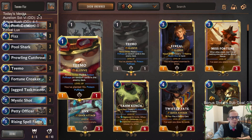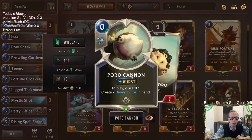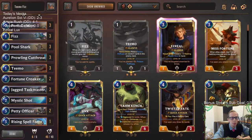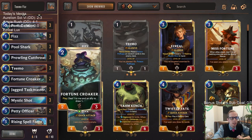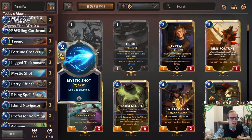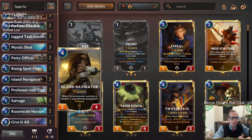Our one-cost allies will have elusive because Teemo has elusive, Prowling Cutthroat has fearsome and elusive, and we can get Fizz elusive too. We're going with Poro Cannons for the Daring Poros — this is a zero-mana burst spell for protecting Fizz. The reason elusive is important is because our finisher is going to be Give It All. The idea is to get some larger elusives — maybe three or four power — play Give It All, give everything elusive across the board, make them larger, and win that way.